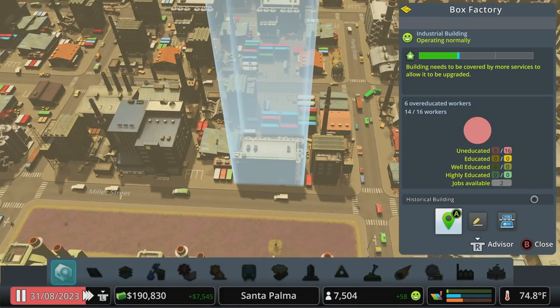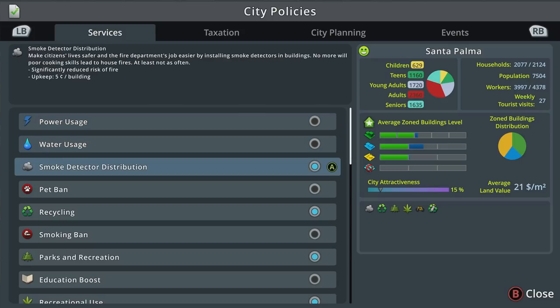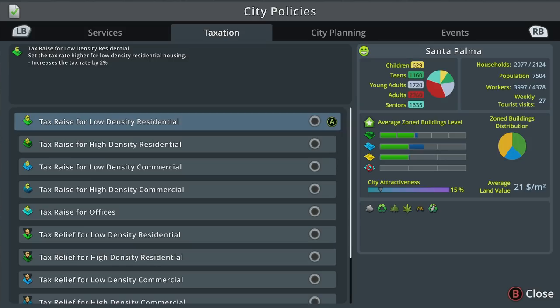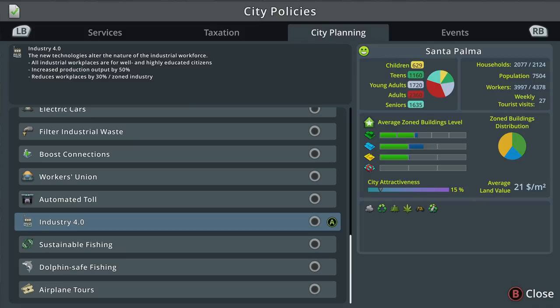Let's look at industry for a minute. Default industry buildings are still only level one here — the building needs to be covered by more services to allow it to be upgraded. Every business has a number of worker slots for uneducated, educated, well educated, and highly educated workers. Default industry has more spaces for lower-educated individuals. If we go into policies there is an Industries 4.0 policy — with this turned on, all industrial workspaces are for well and highly educated citizens. It increases production output by 50% but reduces the number of workplaces by 30%.